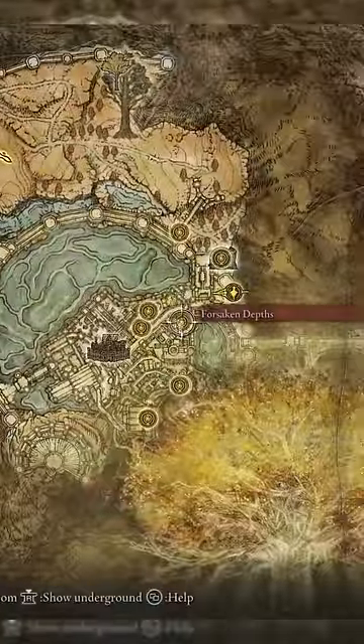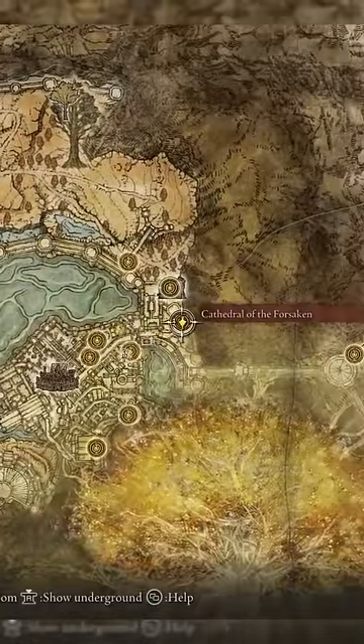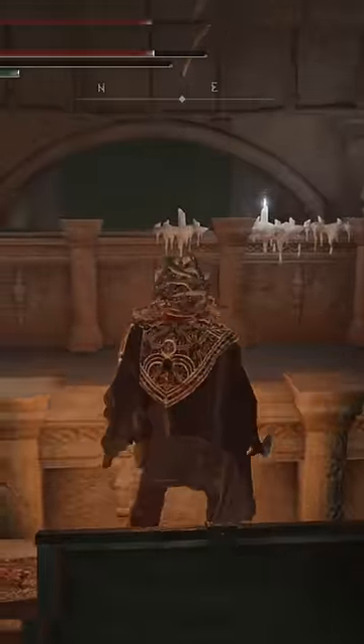To find this armor, head to the underground roadside grace and progress down the maze all the way to the Cathedral of the Forsaken. Once here, kill Mohg, then hit the secret wall behind him. Progress through and at this first part, you'll see an enemy and a bunch of tents on the left wall.